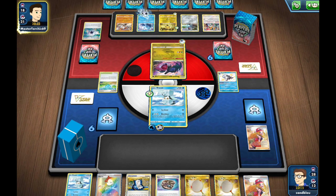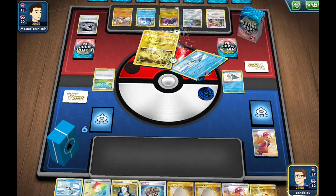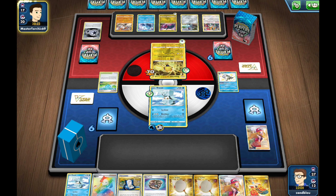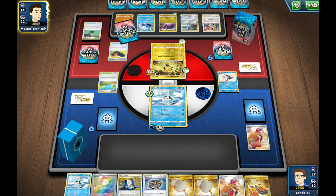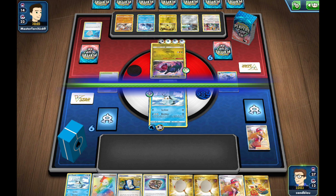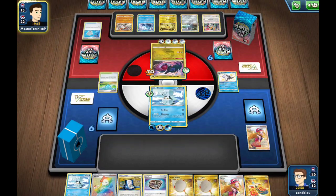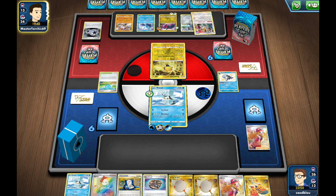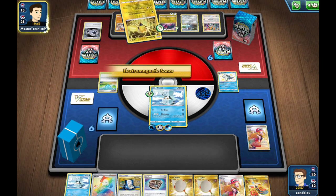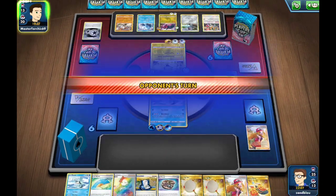My opponent retreats and just keeps on going. I'll be announcing Block Face every turn and my opponent is just going to be spamming Sonar until they eventually deck out. I have way more cards than my opponent and they're still looping. Another big retreat, then Ancient Wisdom, then another Sonar.